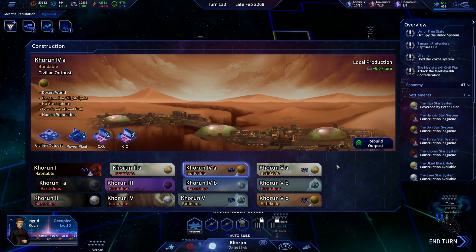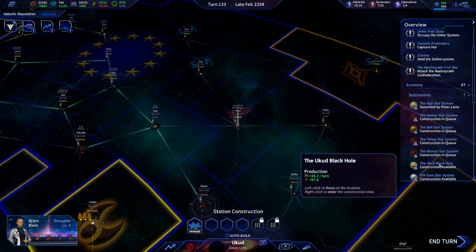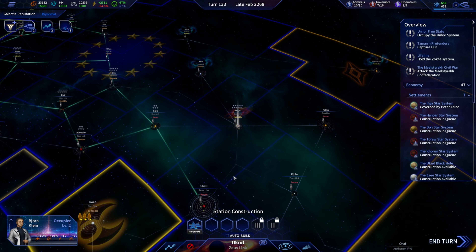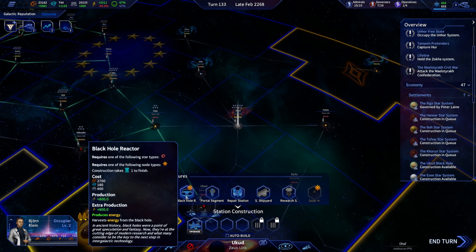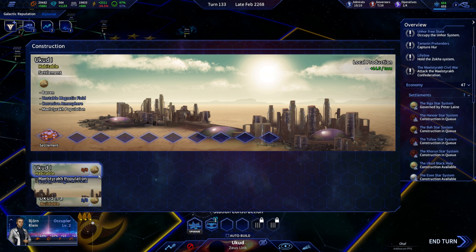Let's build a civilian outpost just to boost our power production. And here at the black hole, I don't think it would be a bad idea to have a black hole reactor. We also have a tier-two colony that isn't being used.